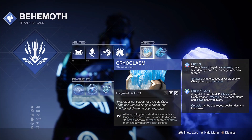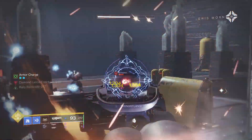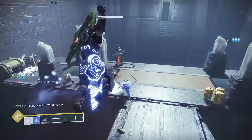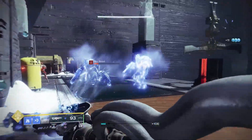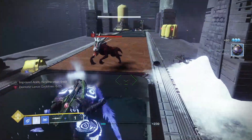The Cryoclasm aspect: after sprinting for a short while it enables a longer and more powerful slide. We use this to slide into stasis crystals or frozen targets to shatter them and any nearby frozen targets with ease. It's also a great movement tool to boot.